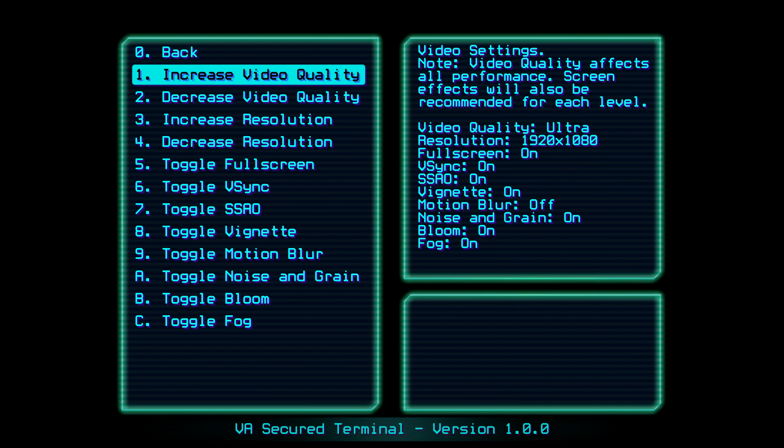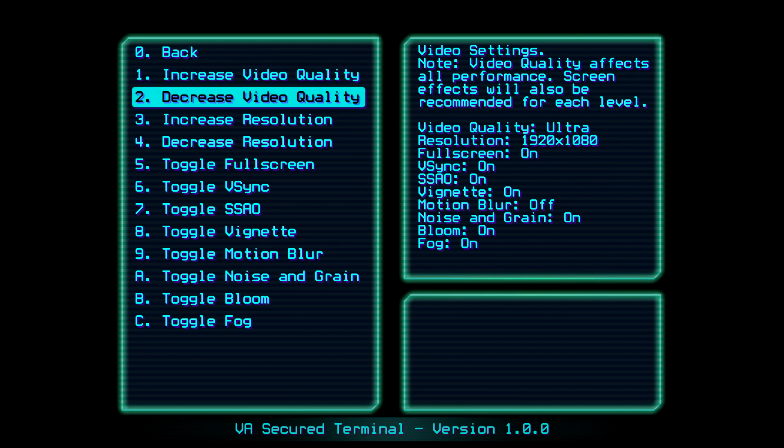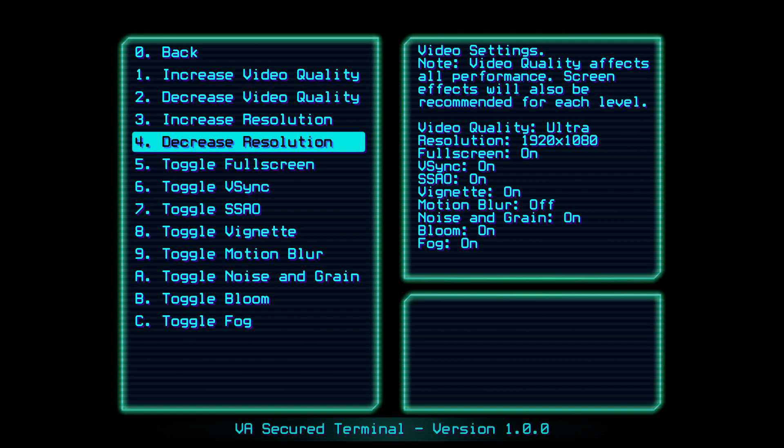Settings have video and audio. In video settings there are really only three things that bother me. The first is this weird increase/decrease video quality and increase/decrease resolution system. I have no idea why they would not just put this in a drop-down menu — there is absolutely no benefit to doing it this way; it is confusing, annoying, and takes more time to get to the resolution or video quality you desire.